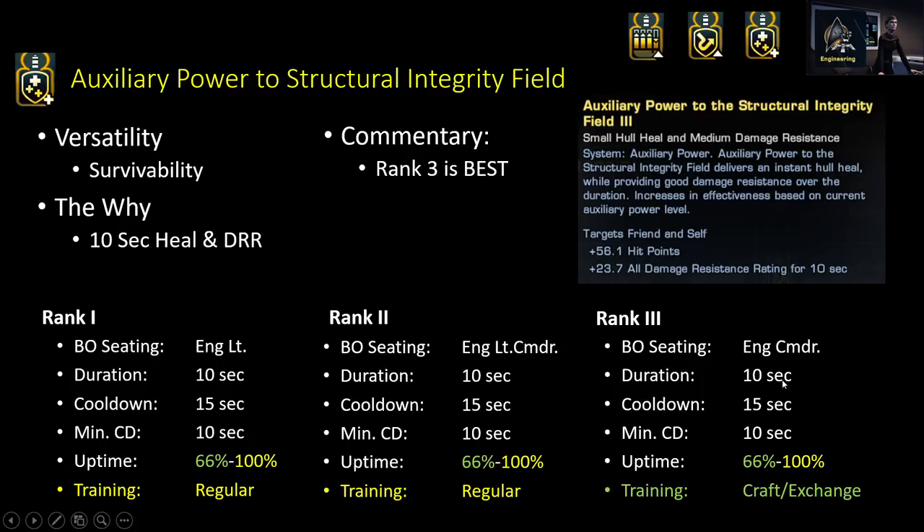Auxiliary Power to Structural Integrity Field has a 15-second cooldown, and the damage resistance rating lasts 10 seconds. If you have two of them it's effectively down to 10 seconds, so as a tank player constantly spamming this, two thirds of the time — or basically the whole time with one ability — you're going to have a sizable amount of damage resistance rating without having to put anything extra on your starship or in the skill tree. For a lot of super offensive tanks, they feel this is good enough for survivability so they can max out the tactical skill tree and get the tactical ultimate.